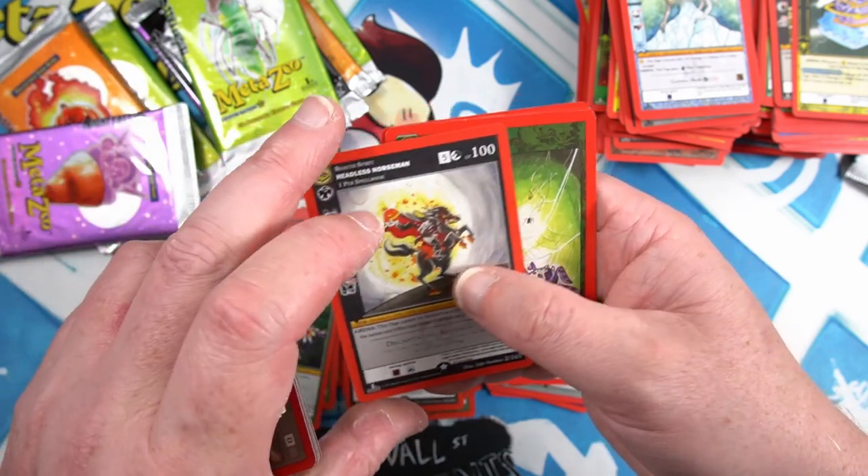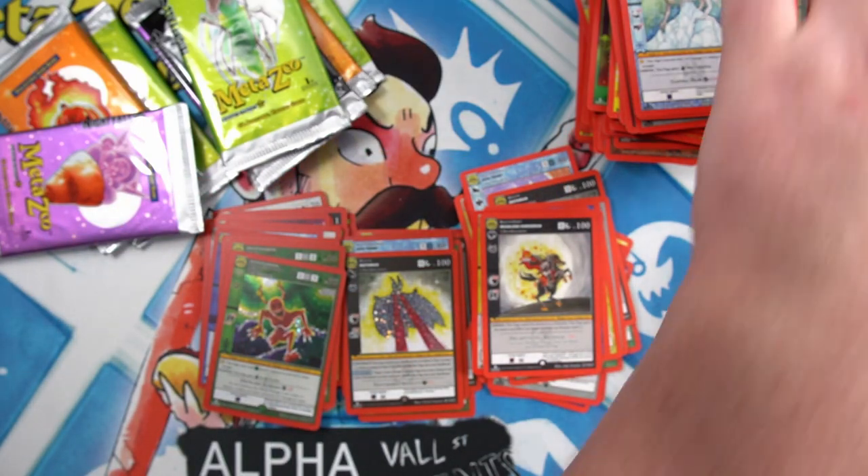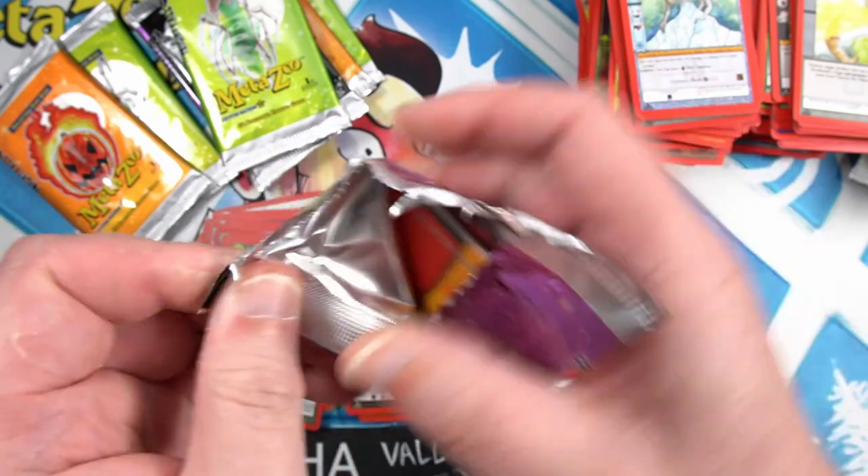And there's our Headless Horseman non-foil — I was just asking for that a second ago. I was asking for an Old Scratch — now can I have an Old Scratch?